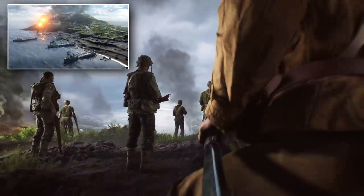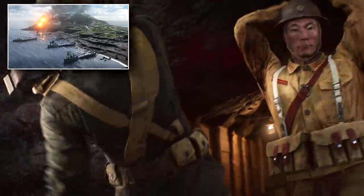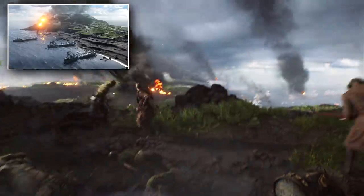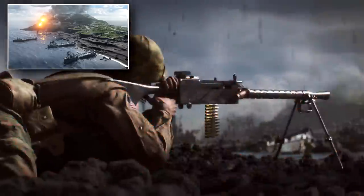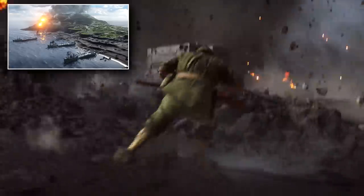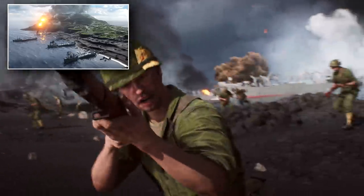Then there's Iwo Jima, the iconic location of that huge American invasion in the Pacific against a really strong Japanese defense. We've got the infamous beach landings as part of this map, as well as the grasslands beyond, and then up into the caves of Mount Suribachi itself. There will be cave combat here on Iwo Jima, and a wide open map suddenly going into tight caves could be really interesting.